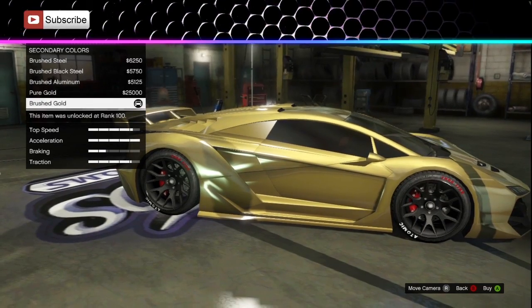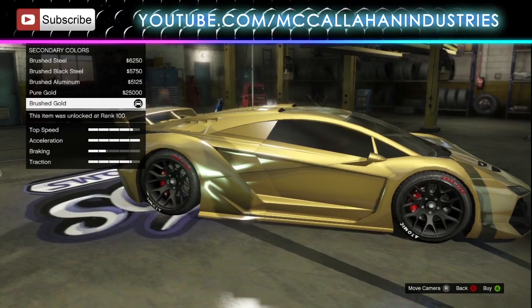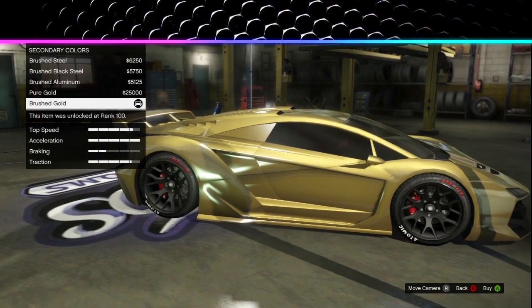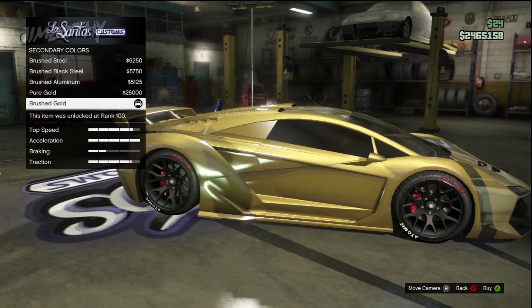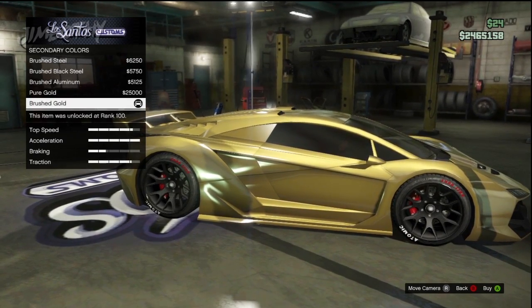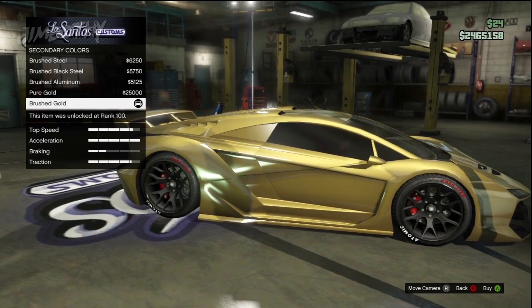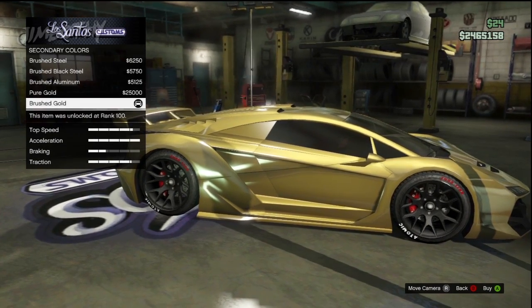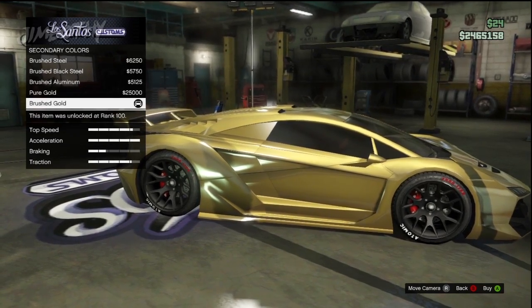We're going to make it pop. Going back up to primary and into the metals section, you can highlight the gold again. But when you try to put a pearlescent on it, you end up with nothing — because pearlescent doesn't work on metal paint. That's how LSC works.